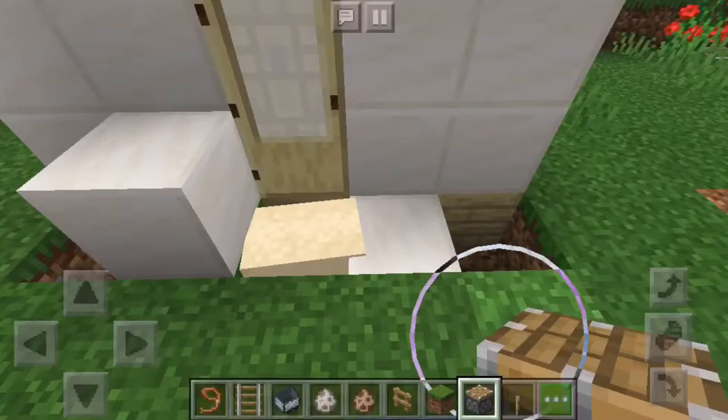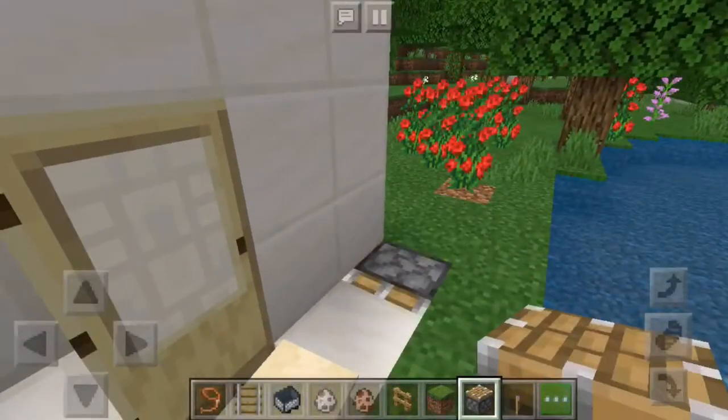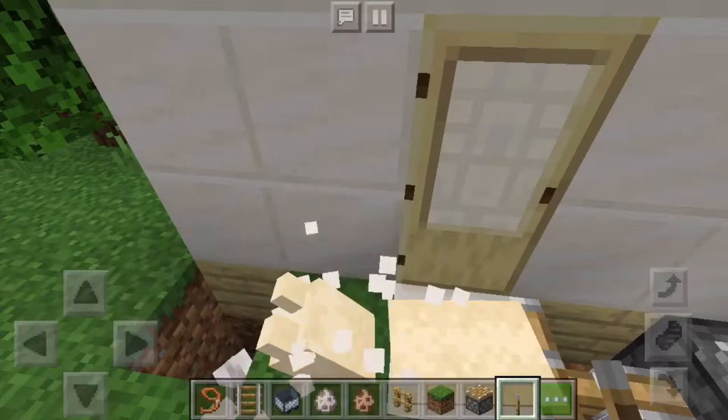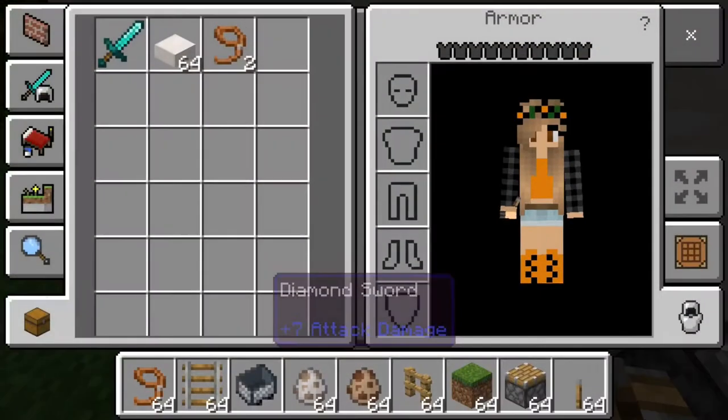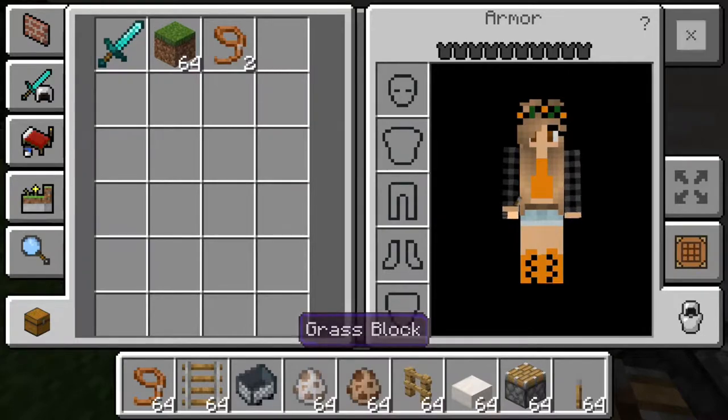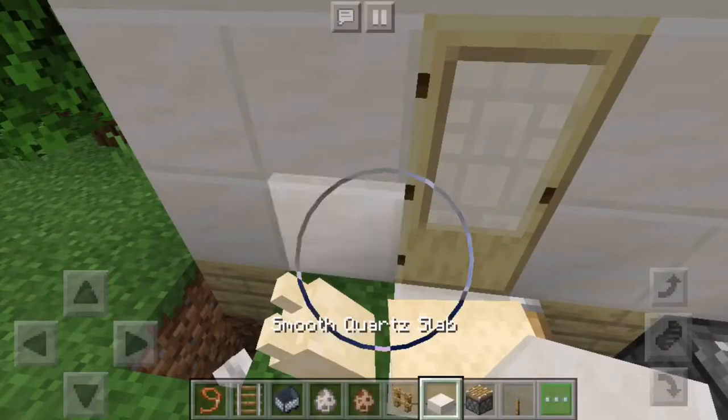Next, delete these blocks right here. Grab your slabs or whatever you're using, grab a regular piston and a lever, and then you're gonna push this block into the llama so it looks like it's part of the block. If you delete that block you're gonna see the llama's head.